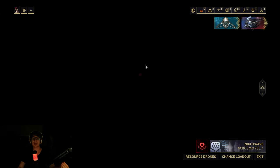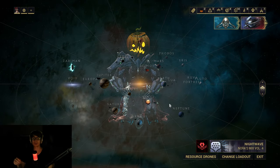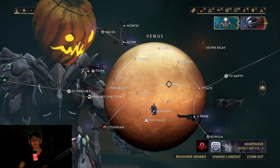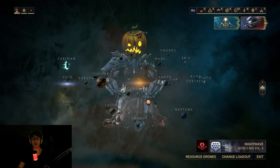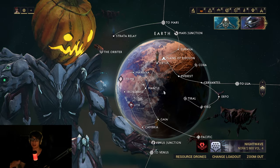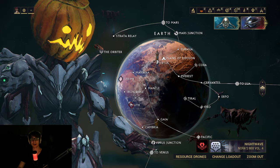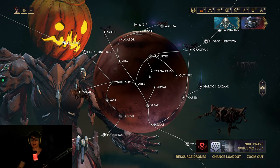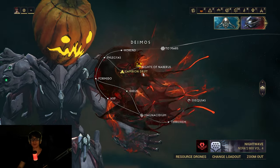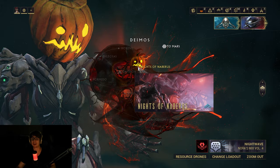You can quite simply get a handful of each of the mods on the three first open worlds. You can acquire one set of like four or five on Fortuna from the conservation vendor, you can go to Cetus to acquire them from the conservation vendor, and finally you can go to Deimos on the Necrolisk to acquire them from the conservation vendor.